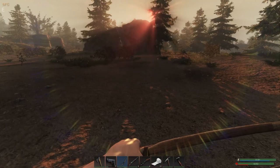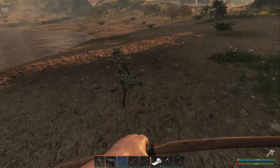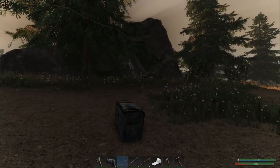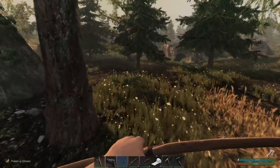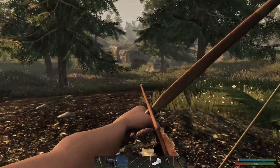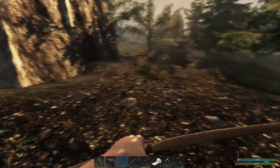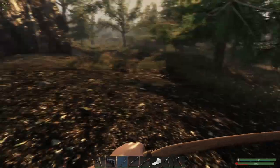Didn't even see that deer there. We might go hunt that down, actually. It's straight in the sun. We'll grab this chest first and then go see if we can grab the deer. First chicken of the day. Nice. Where's this deer gone? It's another chicken. We don't need the meat, but I'll take the feathers. The feathers aren't bad.